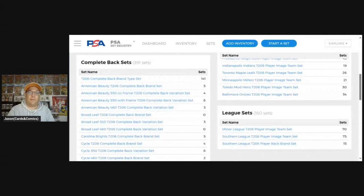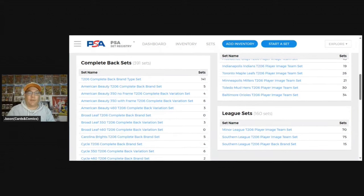If you look at the PSA set registry - which I'll use as my guide here - it's very common for pre-war collectors to do what we call type collecting. A good example is collecting the different types of backs in the T card sets. You've got one back per brand: American Beauty backs, different company backs. You're collecting either one type of back or one from each of the different backs. This is traditionally called type collecting - you only need one card from the set of that type and you get a checkmark.